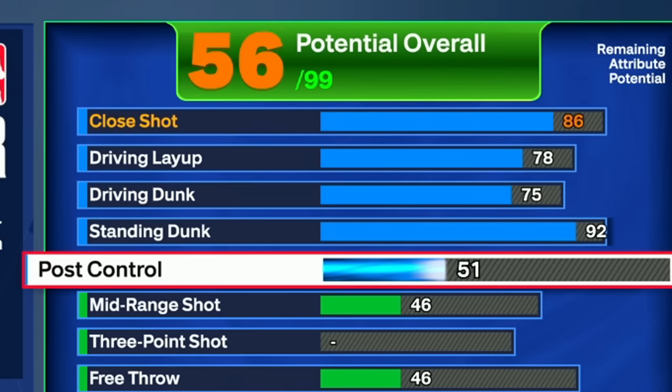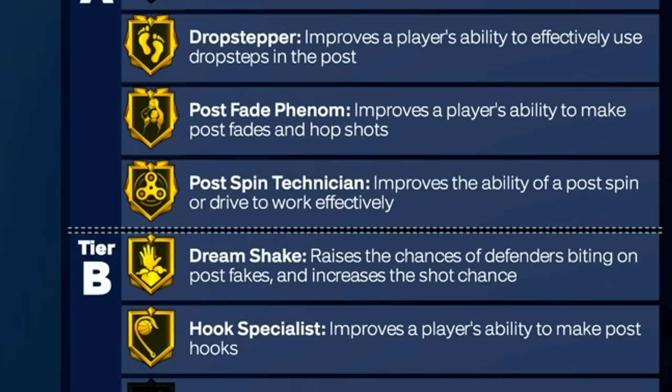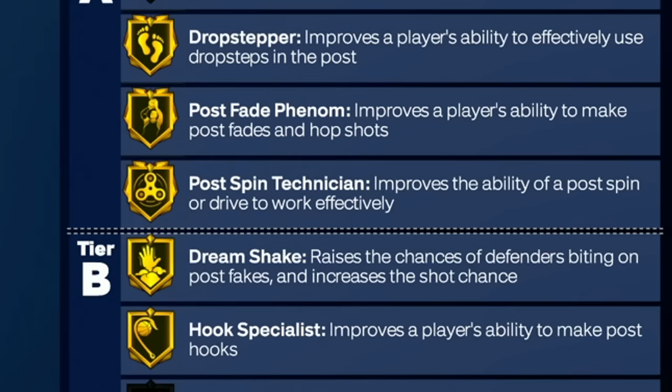With an 85 post control we're going to be able to spin people out of the way. We'll have Gold Post Technician and we're going to be able to throw people out of the way very easily. We get stuff like Drop Stepper and Post Fade Phenom — I haven't tried Post Fade out too much yet, but it'd be pretty sick if you could hit it.